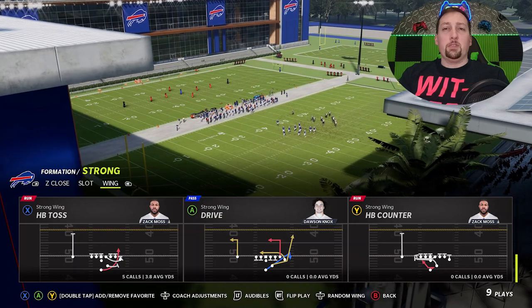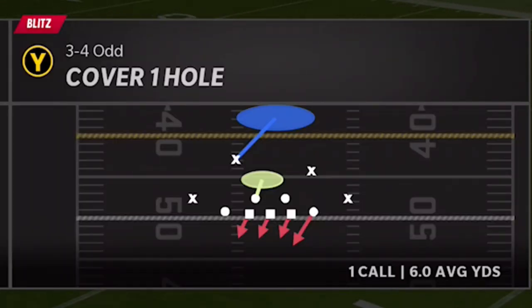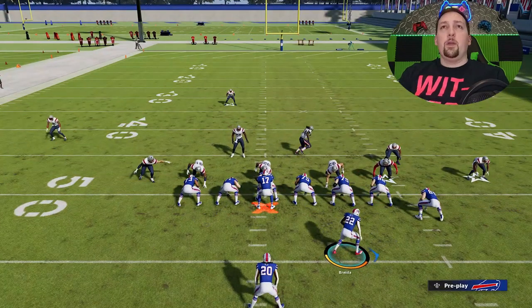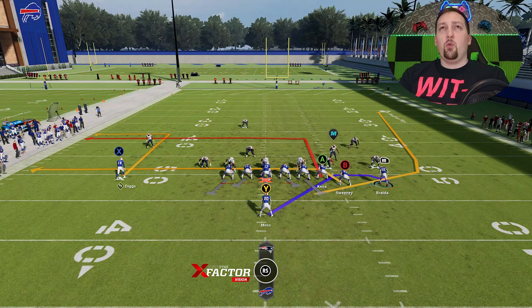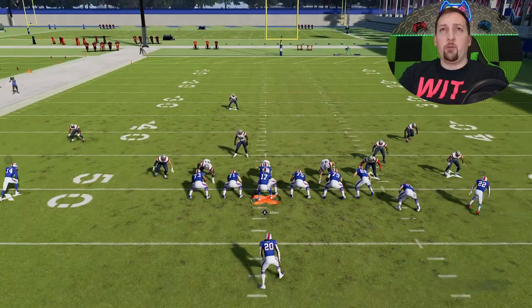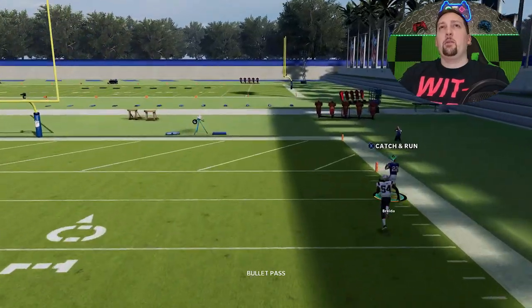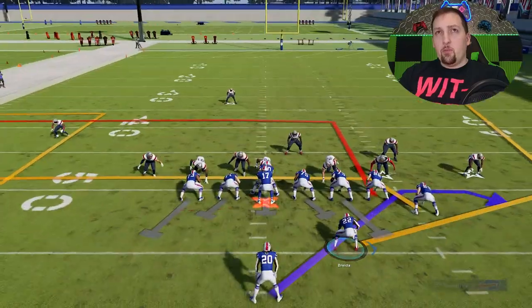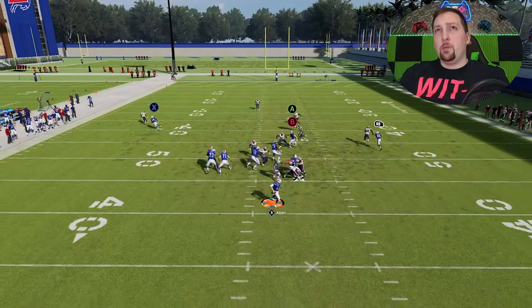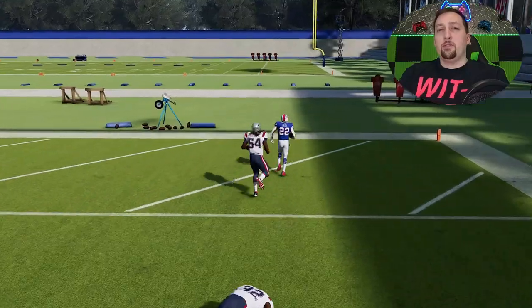That's pretty much it for all the zone coverages. This play also has a lot of success against pretty much any man coverage. Let's pick Cover 1 on the defensive side. Cover 1 typically plays off. A lot of times the linebacker won't even come out on the coverage, but here against Cover 1 he does. You can see we have a linebacker covering that running back — and because of the speed advantage, we just get right past that for a very big play. This particular route is very good against man coverage. Wheel routes work very well against man coverage all the time.